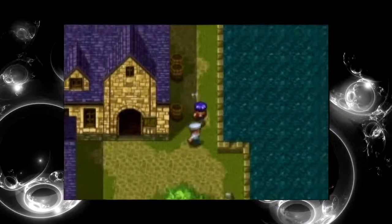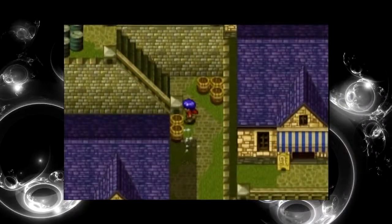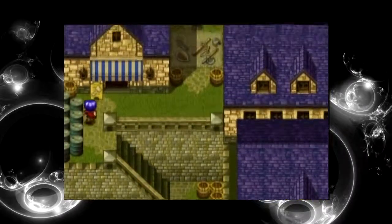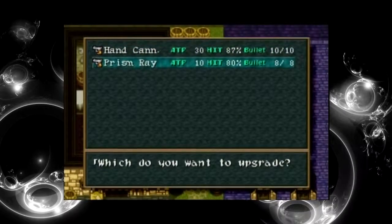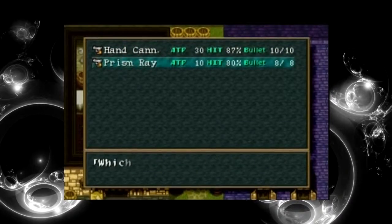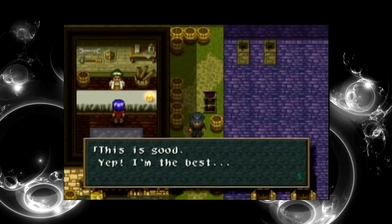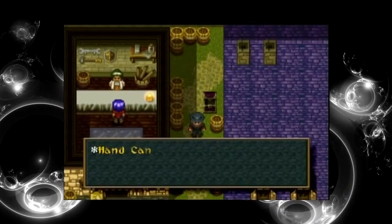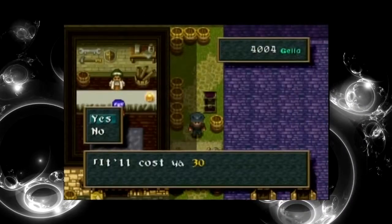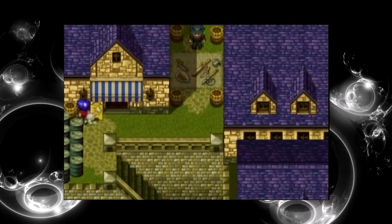I forgot we didn't go this way. I might as well upgrade our weapon. Just the hand cannon though — I'm not going to bother with the prison ray; it's not a weapon I want to do anything with. 5,000 galop — that is a lot. We've got quite a bit of money though. Upgraded by 10, that's quite a lot. And 1,000 for one more bullet. I will go for a hit upgrade as well, just once, because it's really cheap by this point. 2% more. Now we're done — we'll keep a bit of money.